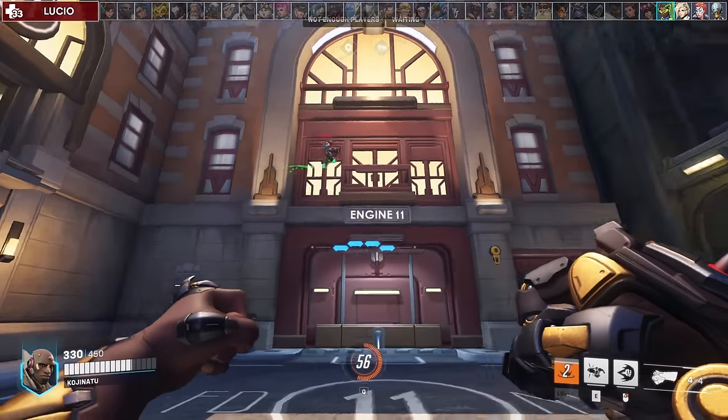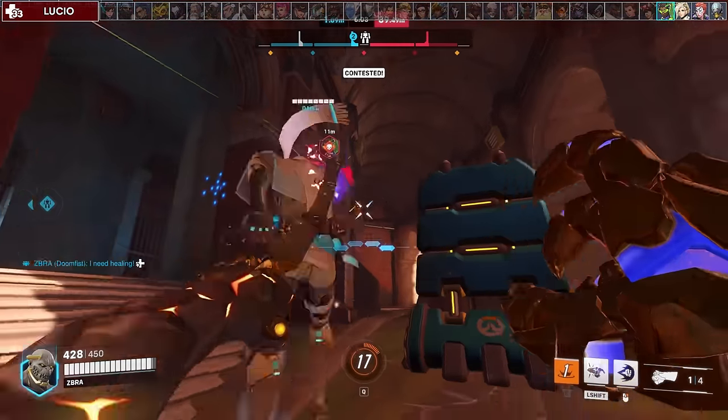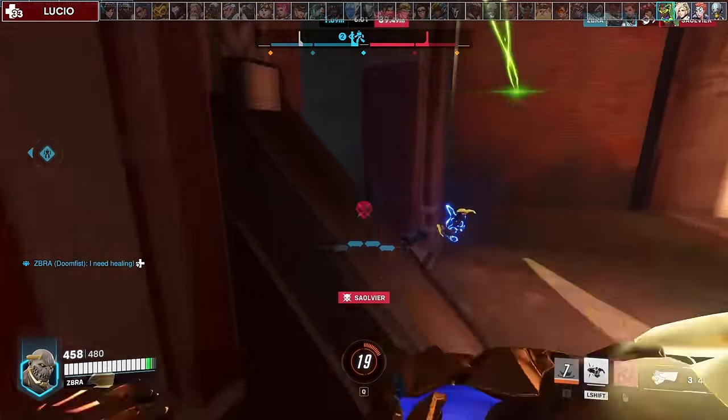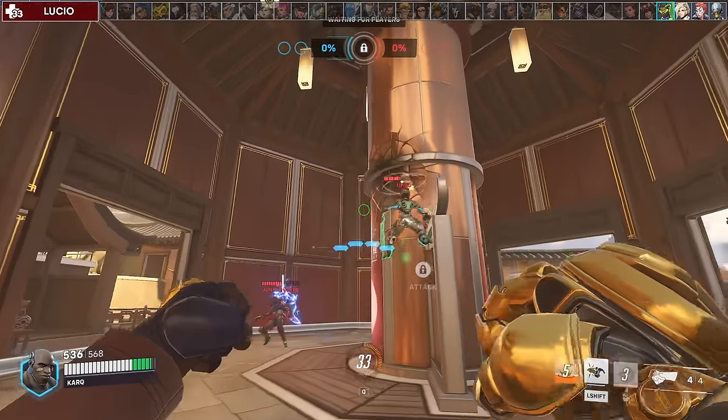You generally ignore Lúcio since it's hard to consistently do damage to him, but you can use slam plus punch to get midair and reach him on the walls. If you're empowered, remember your punch may stun him off the walls if you hit his teammate below.